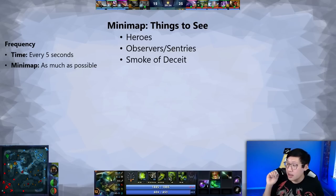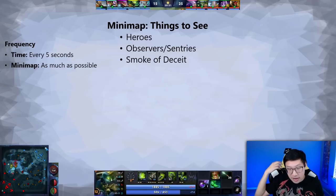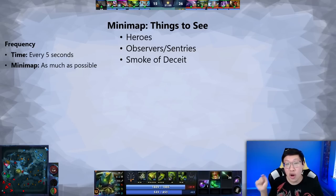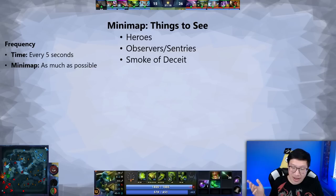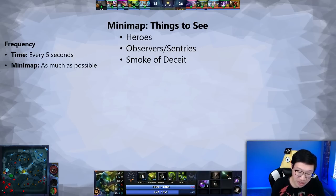Smoke of Deceit is another thing to watch for. At the simplest level, you'll see heroes just disappear off the map — that is Smoke of Deceit. But there are other signs: if you have an observer and sentry in your jungle and you're looking at the mini-map and suddenly see an observer pop up with no hero around it, that means they are smoked right there. You can ping it and tell your team they're smoked. Even an invisible hero will reveal themselves when they place an observer or sentry. So if an observer or sentry appears out of nowhere with no heroes visible, ping it — they might be smoked there.